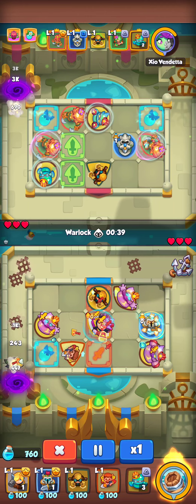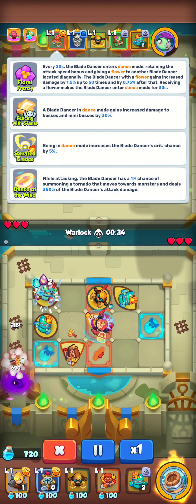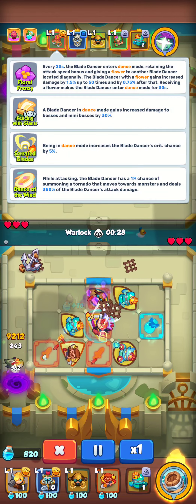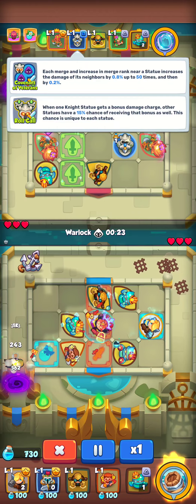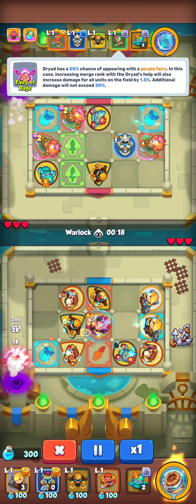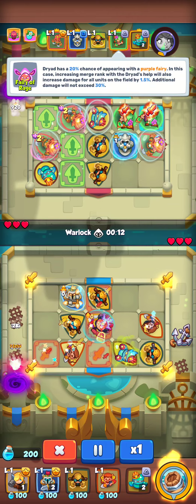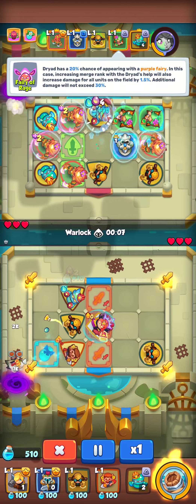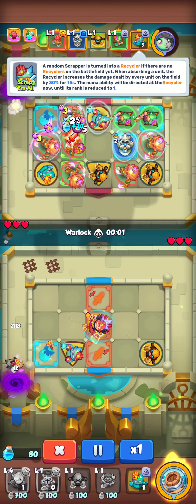Let's check the talents of Opponent — Floral Frenzy. I think this Floral Frenzy is more buffed than the blue one. He got only two talents on Knight's Tattoo, one talent Fairy of Rage on Dryad, and he plays too this red talent of the Scrapper — Scrap Them All.